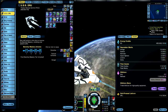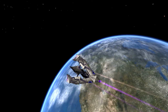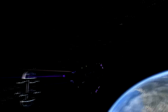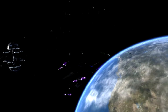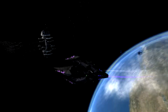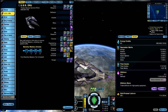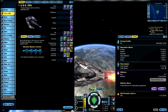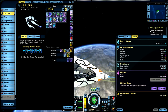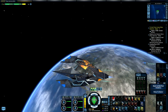Next is the Jem'Hadar set with pink glow all over the place — a pinkish glow everywhere and a pinkish impulse engine wake. This is also good, especially when you have your space set fully upgraded to Mark XII. The Mako set is next, but it doesn't offer any different visualizations from the Adaptive MACO set — they look the same.